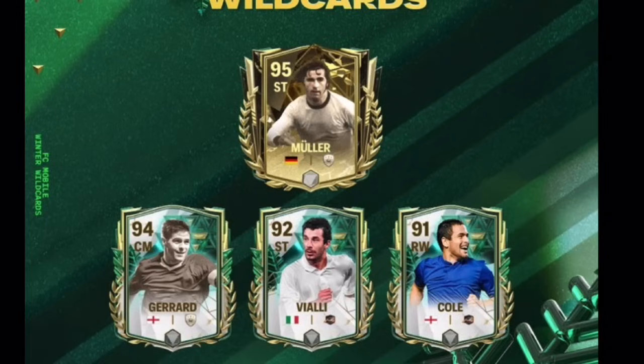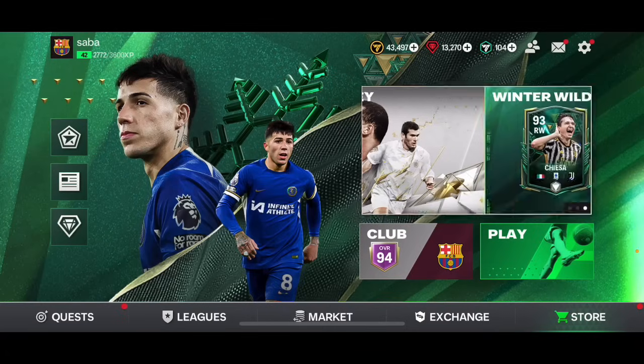We're getting brand new Team C players during Winter Wildcards. Let me know in the comments if you're going to open packs for these players. They're not the most exciting, so maybe you should save your Winter Wildcard tokens for Team of the Year instead.